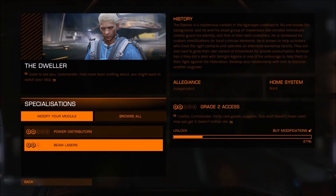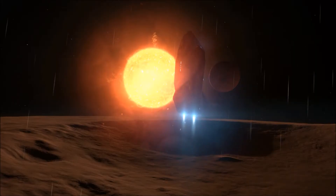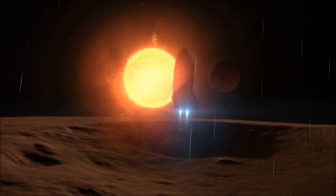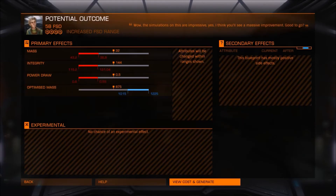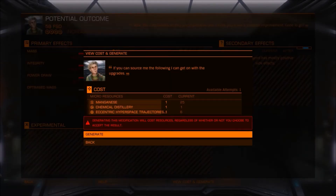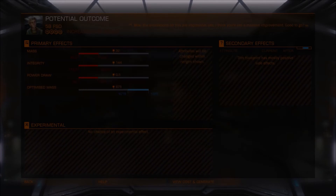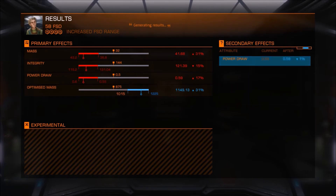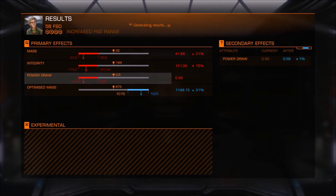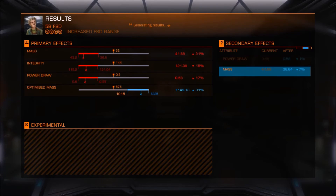So that was one engineer. Now we're going to take a look at another one. Here we are at Felicity Farseer, and as you can see she can do a lot more than the previous engineer. Here we are able to increase our FSD drive, and we want as high an optimized mass as we can get — a low power draw won't hurt either.